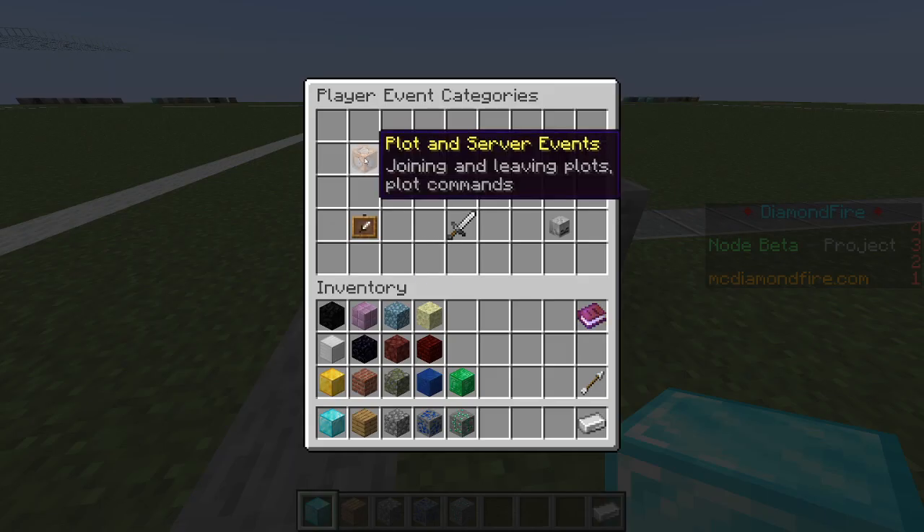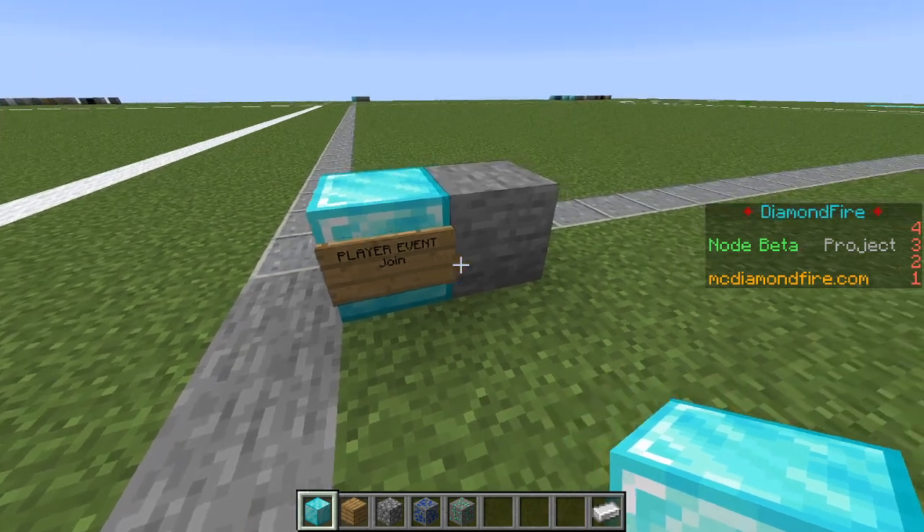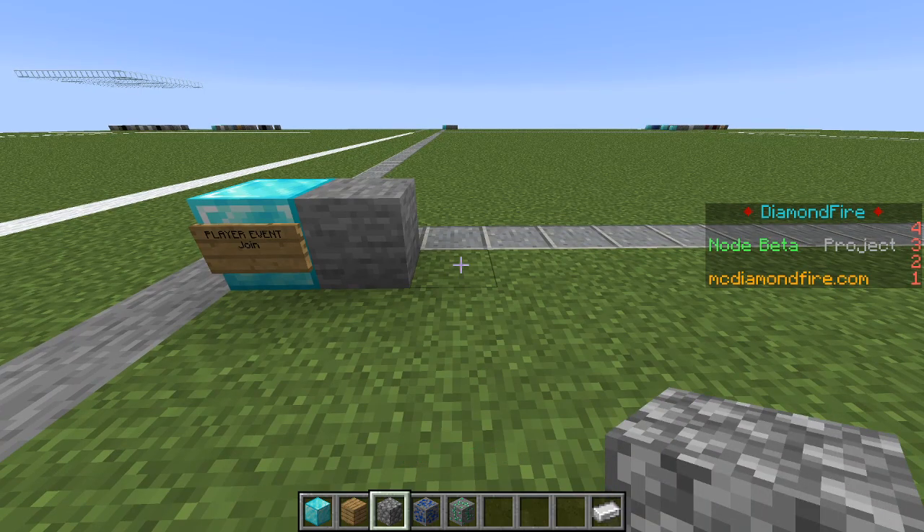As usual we are going to start with a player event. We will use the player join event for when they first join the game, and to start we're going to go ahead and give the player a lucky block.